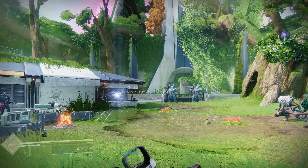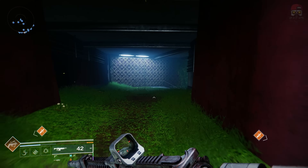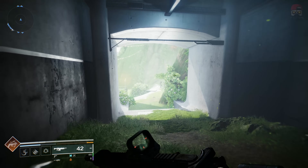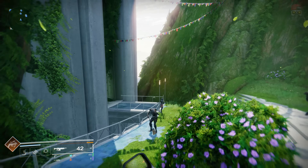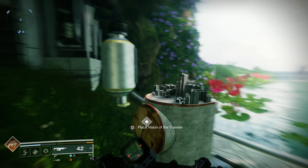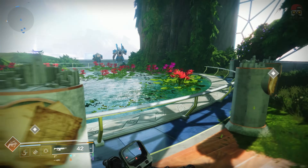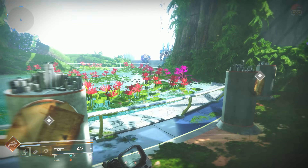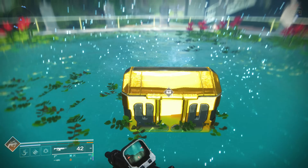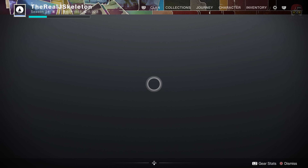Once we've collected all eight motes, go back to the Lost City and head to the left — basically going back to the area where we first started the campaign when we entered the Pale Heart, where the speaker used to be. When we get to this area, you're going to see there are eight pedestals. We're going to place the vision of the traveler on each of these pedestals one by one. This will spawn a golden chest, but if it says you lack something — as it does for me — I have 16 motes and we need 17, so let me explain this.